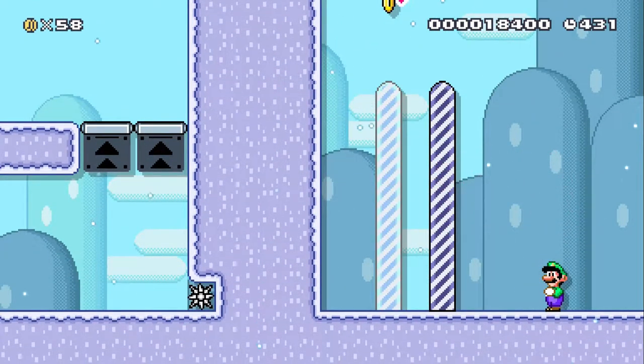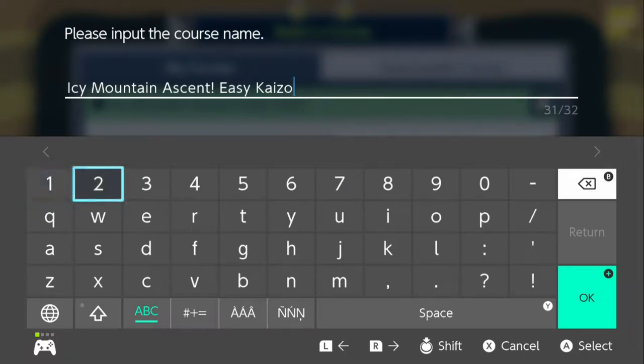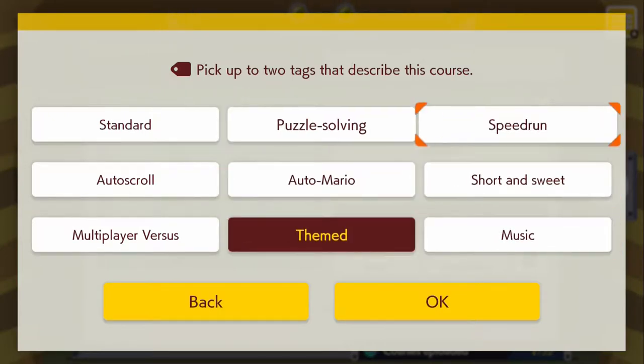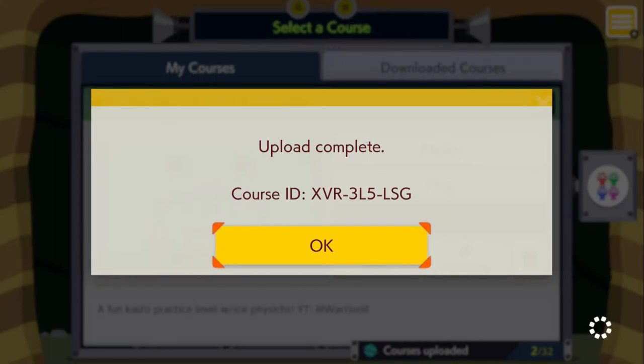I don't really know a way to de-cheese that actually. I was thinking I could make a spike roof, but since it's icy physics you could just slide under it and the shell helmet would protect you from the spikes, so it wouldn't work. Icy Mountain Ascent — easy kaizo, there it is. Description: fun kaizo level with ice physics. It's definitely themed — icy mountain. It's sort of standard, sort of puzzle solving, you could even do a speedrun. Uploading now. The course ID is XVR3L5LSD. Thanks so much for watching — if you enjoyed it, like the video and my level, and subscribe to the channel. Have a good night, peace!